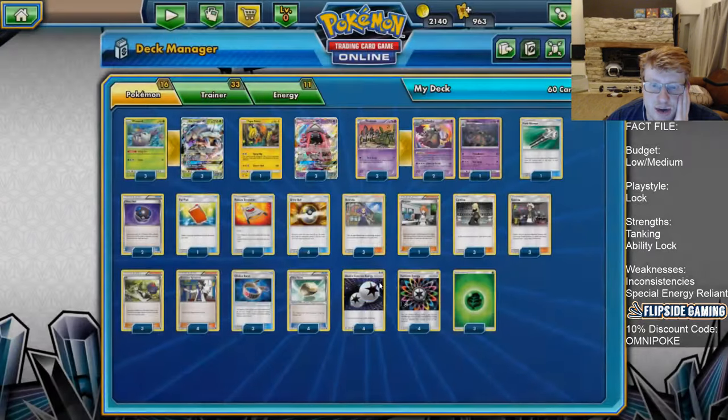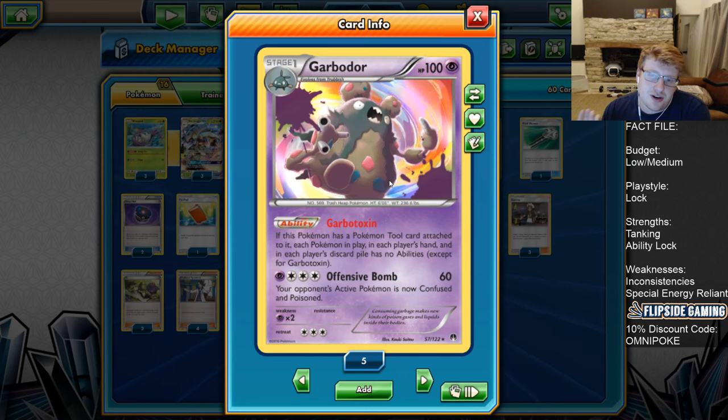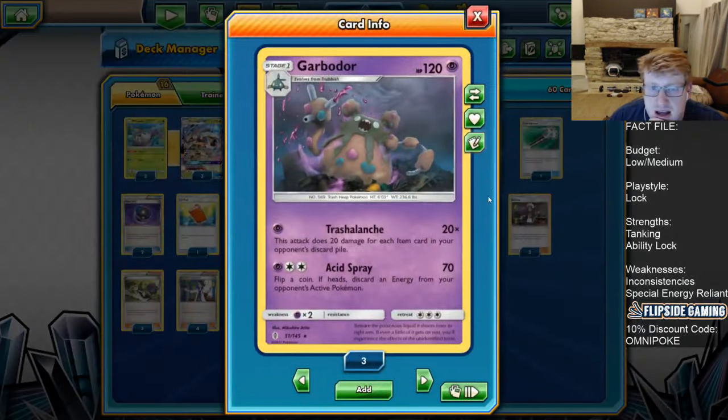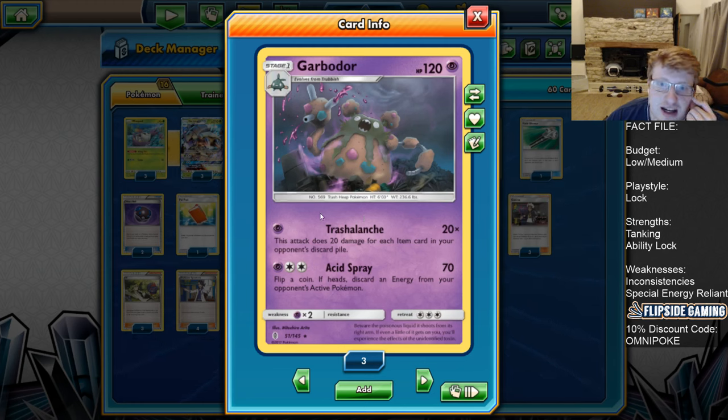From there, we are playing three Trubbish - the Acid Sprayer, because we are playing Rainbow Energies. Two Garbatoxin Garbodors to obviously lock down Zoroark, Magnezone, Vikavolt, Lycanroc, and all sorts. Ability lock is just fantastic still in the format - they are rife right now. And then we are playing one copy of Trashalanch Garbodor. I'm kind of tempted to go as high as a 4-2-2 count of Garb because of the amount of Buzzwole right now - Trashalanch is absolutely insane against Buzz, naturally. You do 20 for each item in your opponent's discard pile. The Buzzwole lists are playing Elixirs so they naturally rack it up on their own. Right now I'm sticking with one copy plus Rescue Stretcher, because we do have good access to this card with two Heavy Balls, so finding him shouldn't be a huge issue as long as he's not prized.